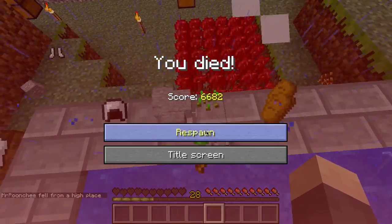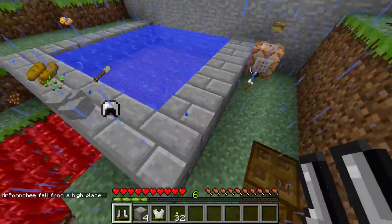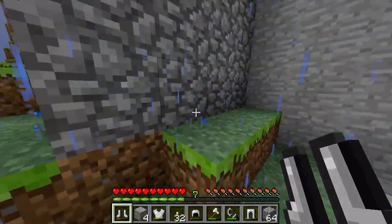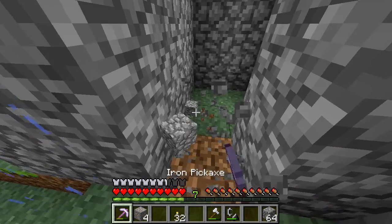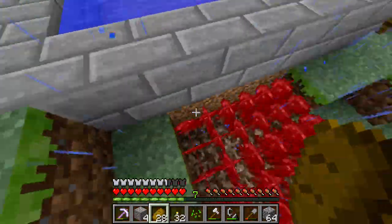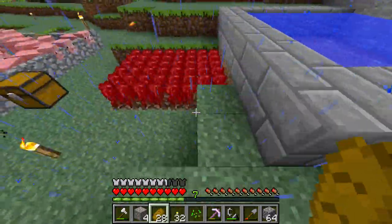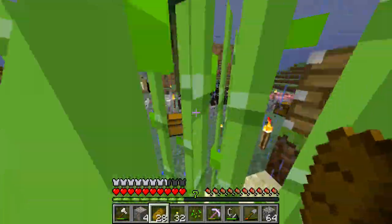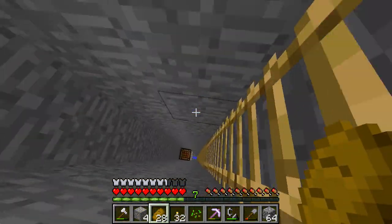Oh no - I just lost like 30-ish levels! All our stuff spawned but I think some of it probably fell down. That's gonna be annoying to go get - how far are we gonna have to go to actually get that stuff? There goes our levels - all our levels are gone. There's probably some stuff in the soul sand. We should probably pick that up. I think we got everything. Some of our stuff probably fell down, but I think that's everything.